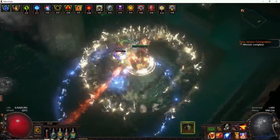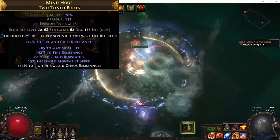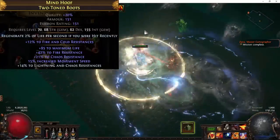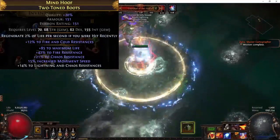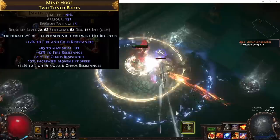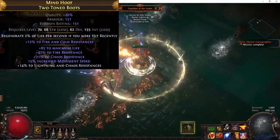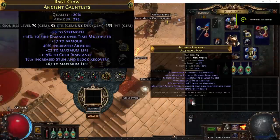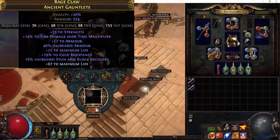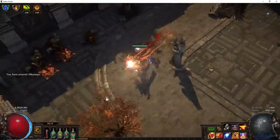For the boots, we want the 'regen 2% life if you were hit recently' enchant. Best case scenario would also be getting Warlord and Crusader influence so you could get plus two max fire res along with the 2% regen, good life, and movement speed — but that's a much more expensive option. Initially just start out with the 2% regen enchant, craft some okay mods, and upgrade when you get more currency. For your gloves, you really want fire dot multi and high life — those are the two important things. If you can get additional resistances that's also good. For crafting, use a Hunter glove base with Scorched and Pristine two-socket Resonator fossil crafting.